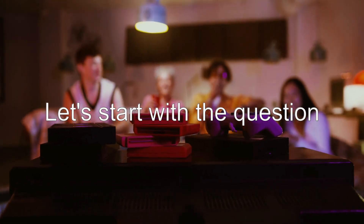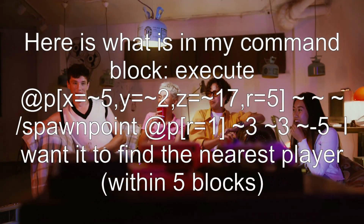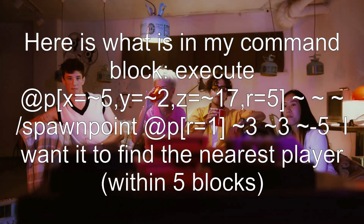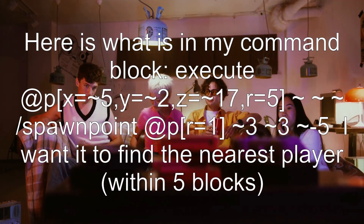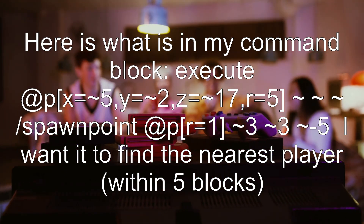Let's start with the question: the execute command is not working in a command block. Here is what is in the command block: execute @p x=~5, y=~2, z=~17, r=5 ~ ~ ~ spawnpoint @p